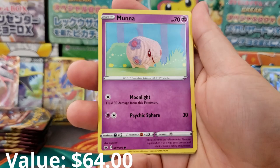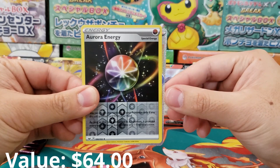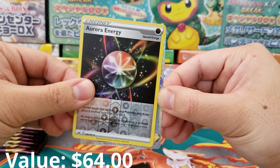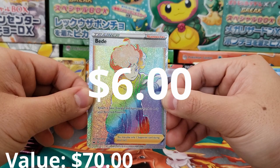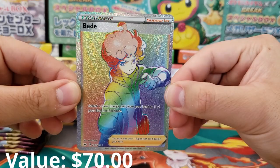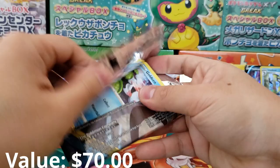Qwilfish, Energy Switch, Dottler, Mana, Snom, Grookey, Shelmet, Mawile, Aurora Energy, and — oh yes! Is that a Secret Rare Trainer card? Number 207 of 202 — Beatnee! A second Beatnee? I'm not going to complain, I love Beatnee. But I was really hoping for the Professor's Research or Marnie Secret Rare — haven't gotten either of those and would really like to see them.